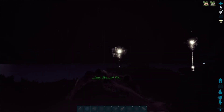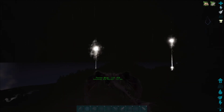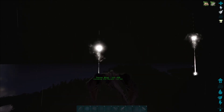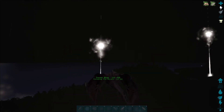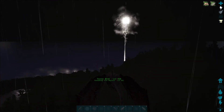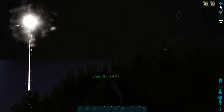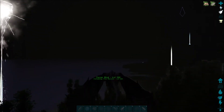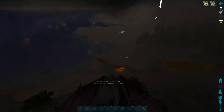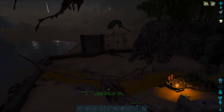Now I know what you're thinking — what good is a dimorphodon going to do against all that mess? And the answer: at the very least, it'll be a distraction. The Lightning Wyvern isn't following us — we'll worry about it later. We do still need to find the other Fire Wyvern — no idea where it got off to. Oh, there it is, it's back.